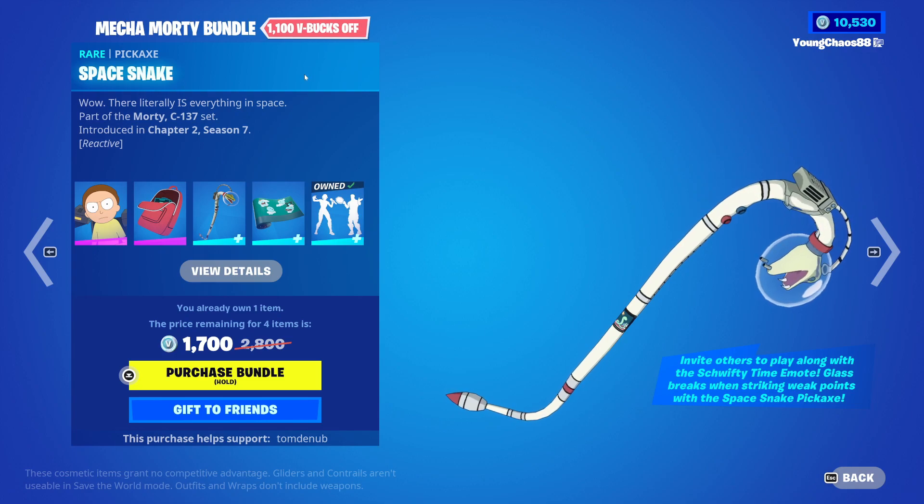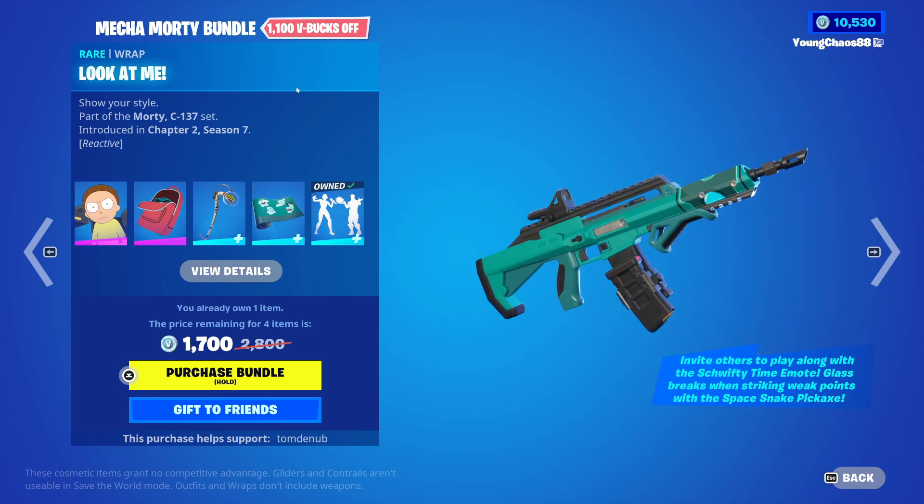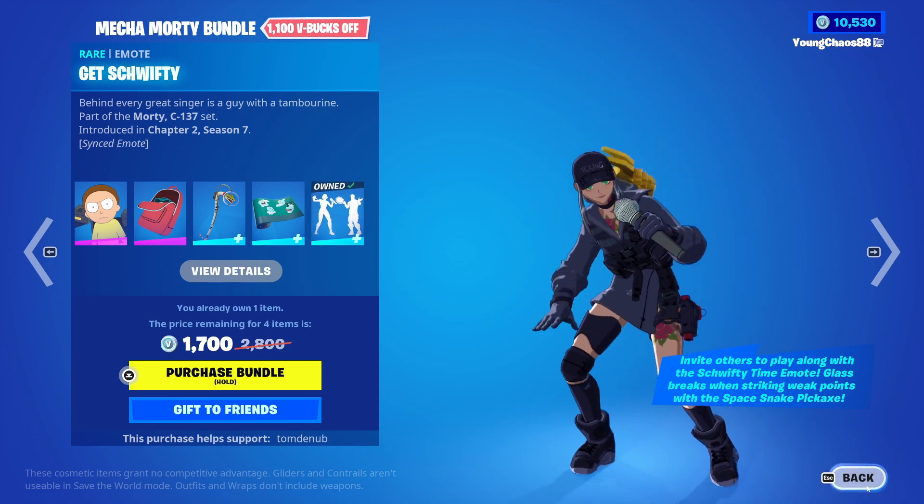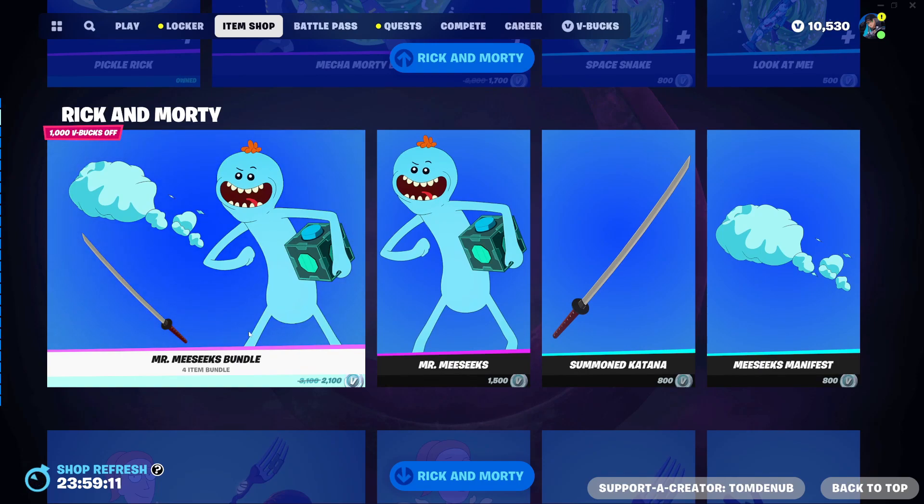Space Knight is priced at 800 V-Bucks and is also reactive. Look at Me wrap is 500 V-Bucks and reactive as well. And Get Schwifty at 500 V-Bucks — this one is a synced emote and you can buy everything else separately.